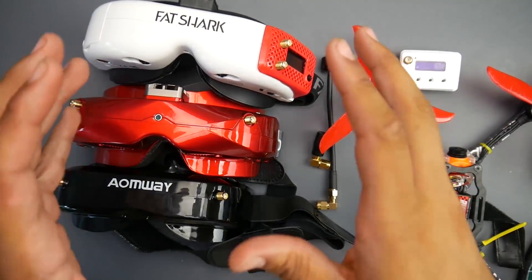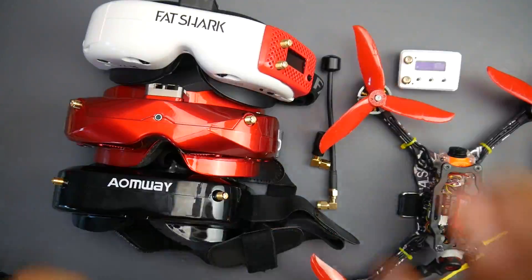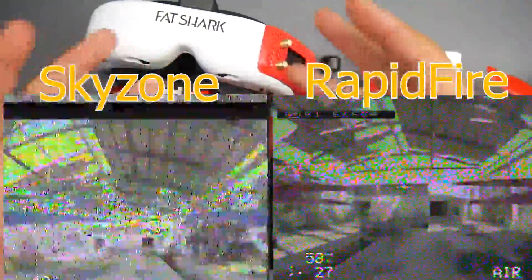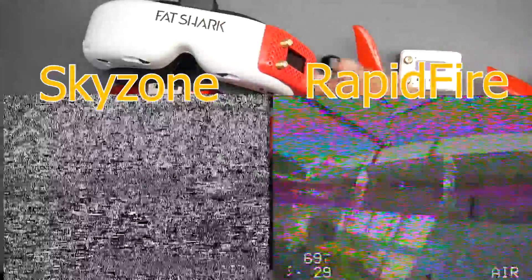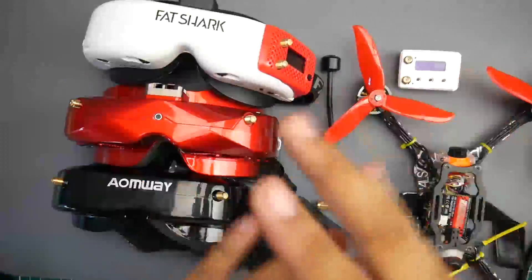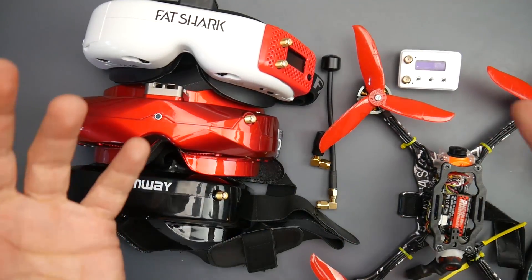When I start to lose signal, the Rapid Fire will catch on a hair and try to throw you a frame. It still tries to construct an image with whatever it has — frame synced into place — so you can kind of make out a horizon or a window really vaguely, even when you're just barely coming in, bouncing off of something. I find that absolutely phenomenal. I've never seen anything like it. The OwlRC picks back up and locks pretty quickly.